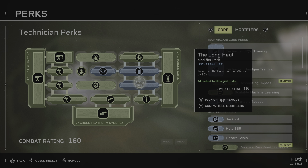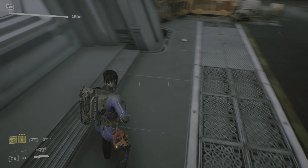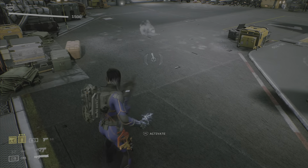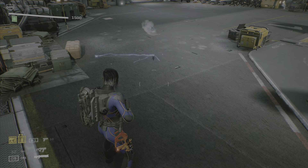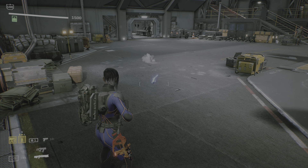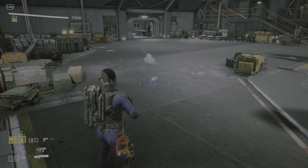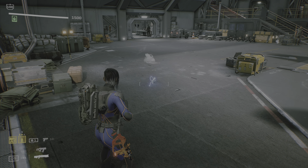The Long Haul for 20% duration, and I put Enhanced Reach here for a larger radius of effect — you can take this out and put in Jackpot or whatever else you might want to use. With this configuration I throw the coils down for 17 seconds. I have three of those coils, but the key point is my third coil will be back a couple seconds before the coil on the ground runs out.